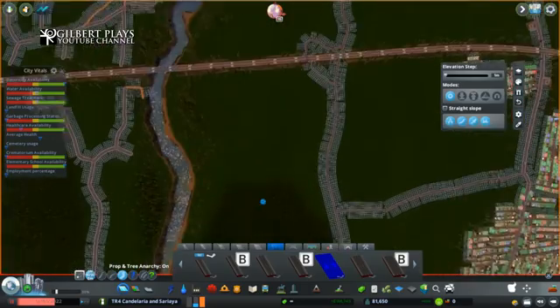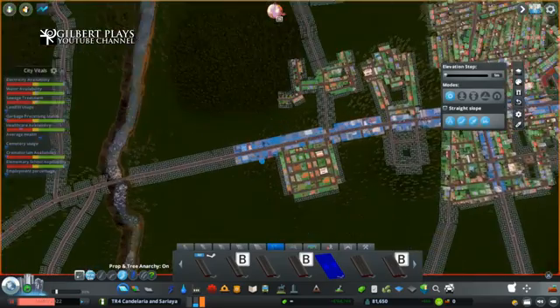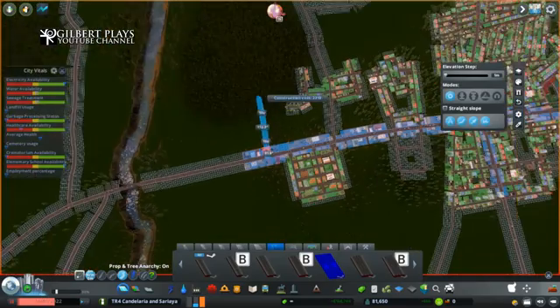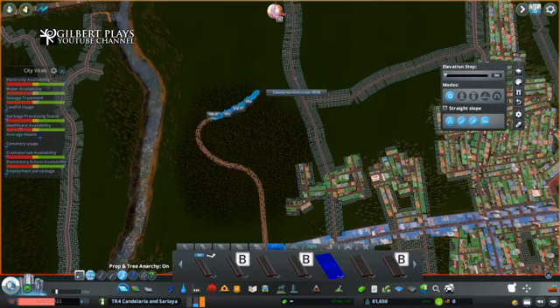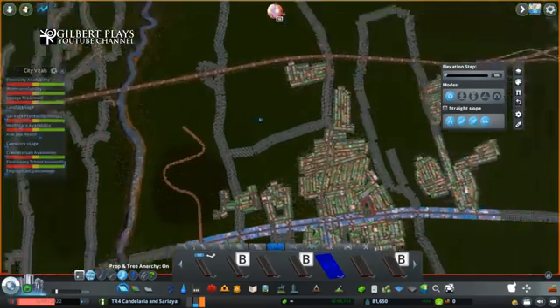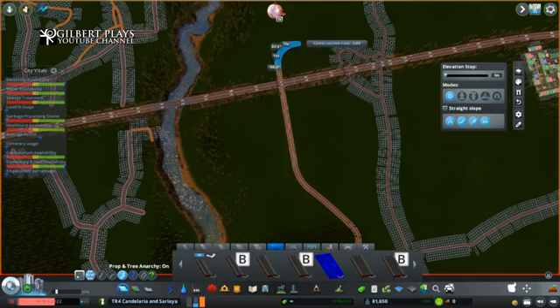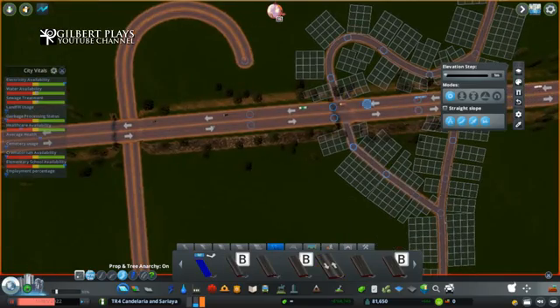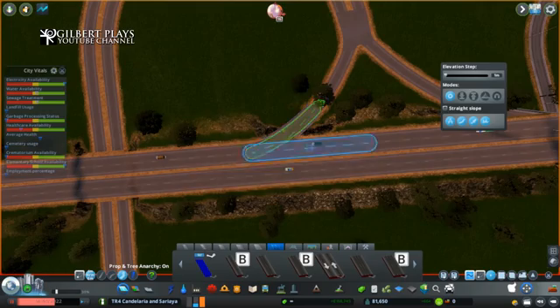Welcome to Cities Skylines. I'm doing an unscripted build here where I'm going to build the Saraya Interchange in SLO Expressway Toll Road 4. I was able to do a 500% increase of speed just to do this build because the video is short enough for me to do that instead of like 1000%.